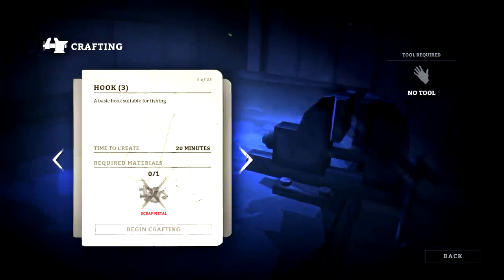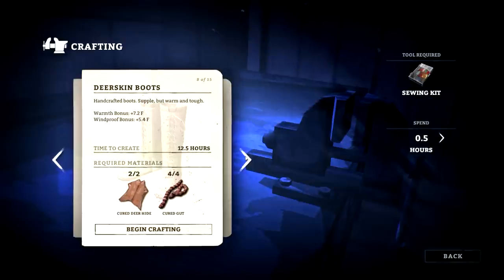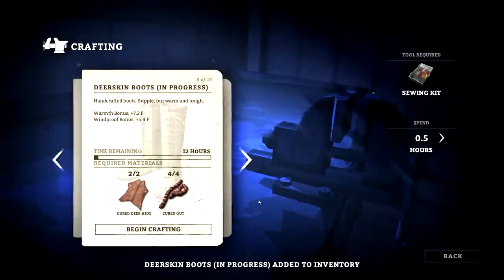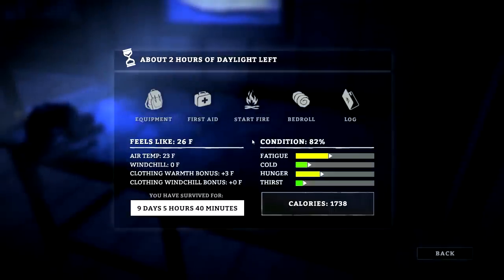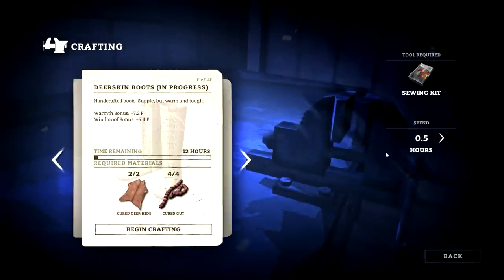Deerskin boots — four, that's exactly what I need. It's going to take 12.5 hours, so let's do it. Okay, time remaining — oh sweet, I just did a half hour. Let's see what our calories and thirst are. I don't want to die from exhaustion because I'm sitting here crafting and don't know when to stop. Let's do another four hours.